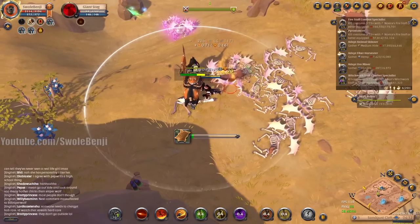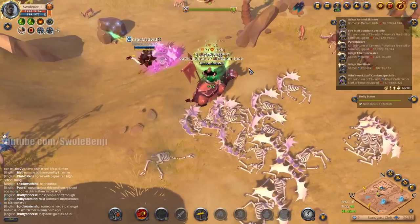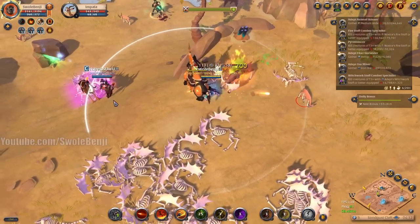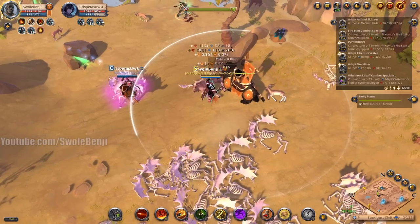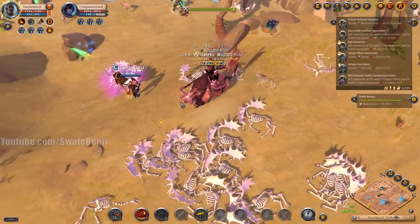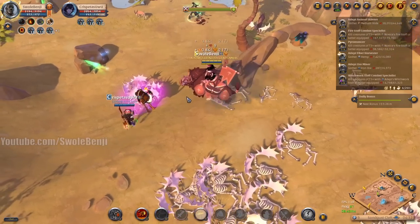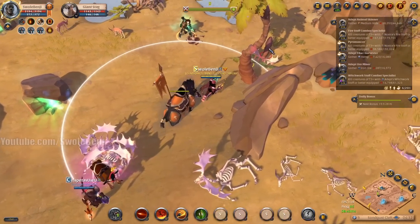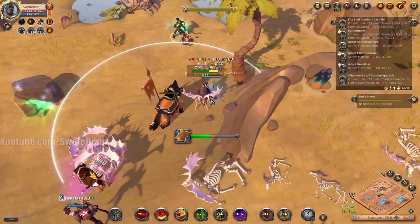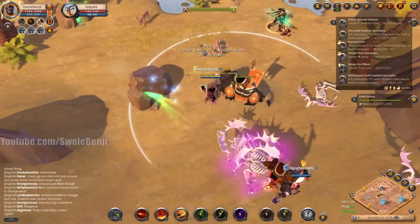There's another player possibly timing this spawn too — he also has a fire staff. It's going to be a little tricky, but I believe my pyroblast hits harder than his. I also out-spec him slightly. If I can just hear him kill it I can time it better. He's doing his thing — I'm staying nearby.